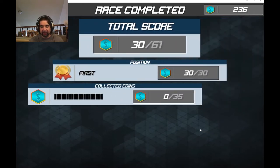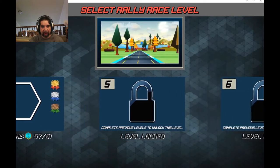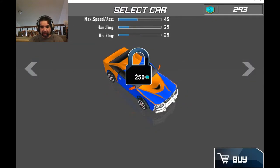The menus work, which is nice — you can go in and out and actually do different things. We have enough money to unlock a car. It costs 500, so let's go ahead and get this one.